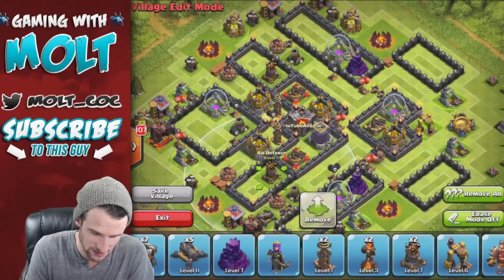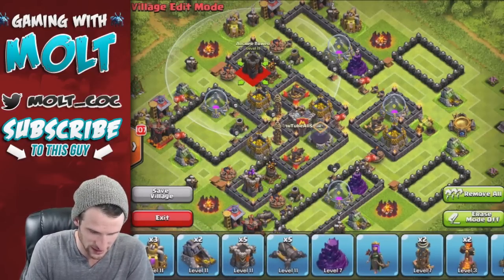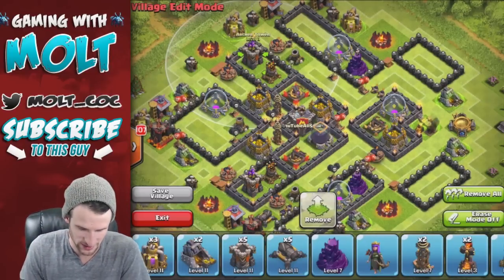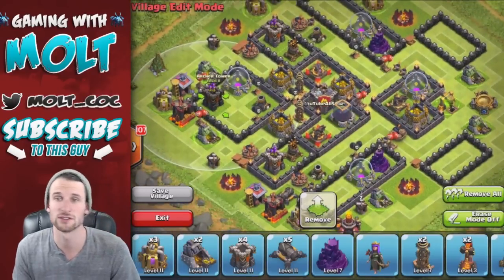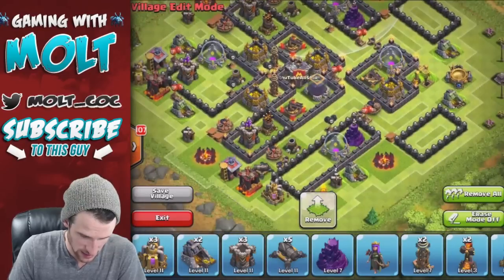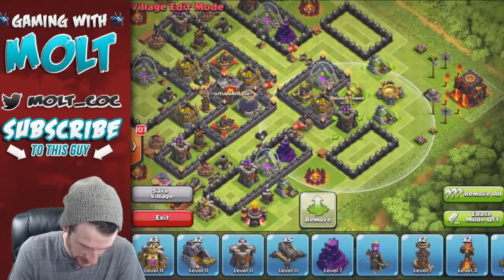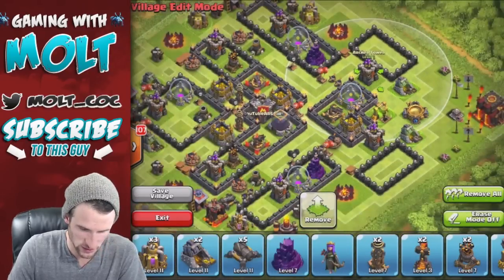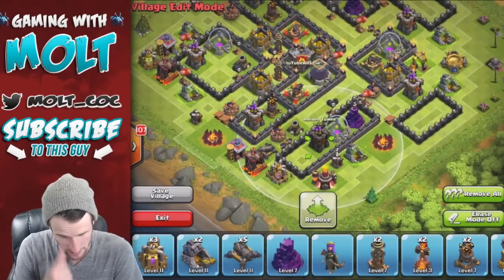Next we're going to bring in two of our air defenses. Like I was saying, a lot of people are crushing it with loonies and farming right now. It does get a little bit expensive on the elixir side, but once you're up in champs and high masters the league bonus definitely helps a lot. We're going to bring in our archer towers as well because those in turn are air defenses also. We'll spread those out around the base - we're going to put our last ones one right in here and one right in here, and those are going to help protect our base, spread out all the way around giving us a pretty good even coating of air defense as well as ground defense.